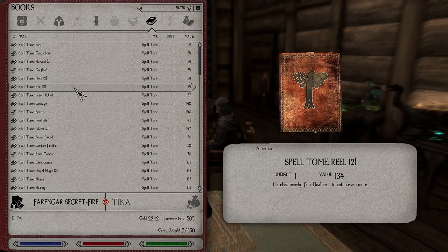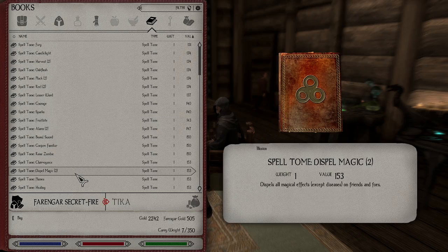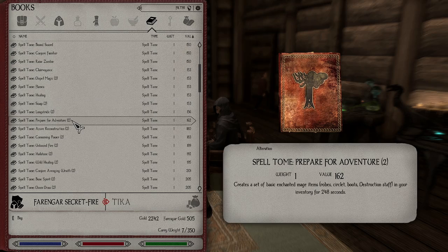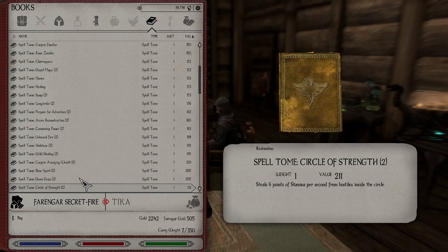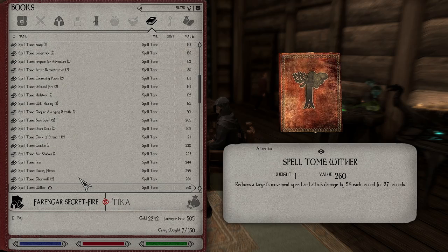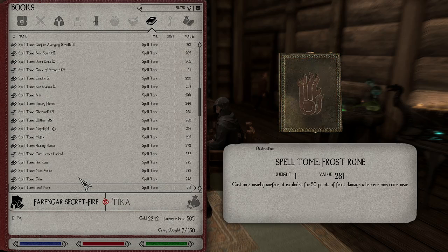Pluck nearby insects. Catch nearby fish. I don't think it's dispel magic — it's just Alteration spells. Swap positions with a Follower. Doom Draw — 'caster collides with destiny, a dragonborn caster moves to the dragon under siege.' I don't even know what that means. The description is a little bit difficult to understand. Now there should be some more.